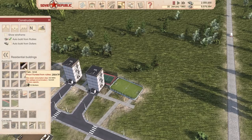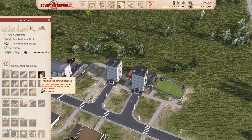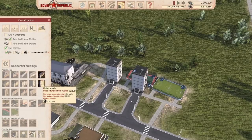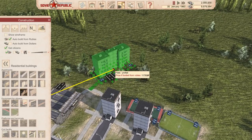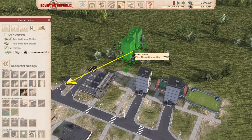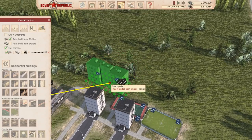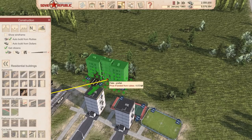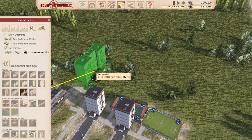If we don't get more houses, we're going to be in some real problems. Do we want to change up the type of flats? I feel we want to get something different — maybe a big one, like a real big flat. That seems pretty darn big — maybe two or three of those. I think that's probably the best case scenario here.